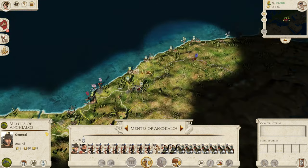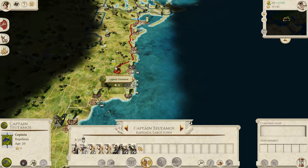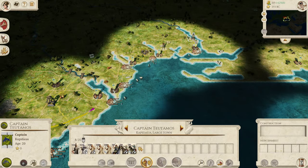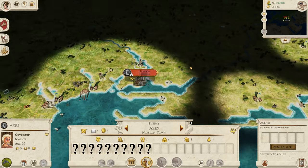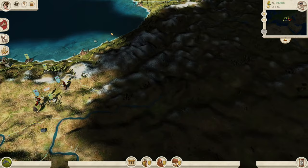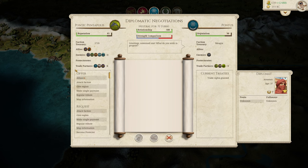In terms of this army that we've gathered up here, we're going to go and take Nioson up that way, because that one is one of the settlements that we do need as well. I think that's good though guys — let us end the turn there.